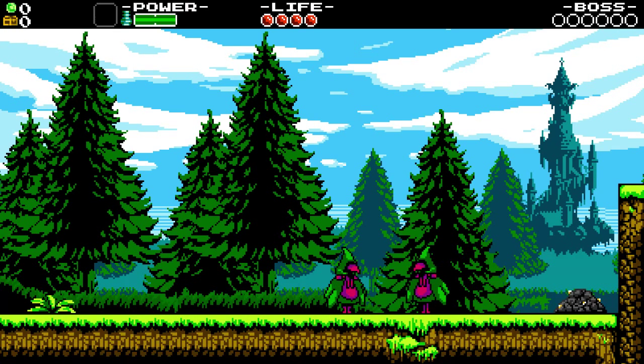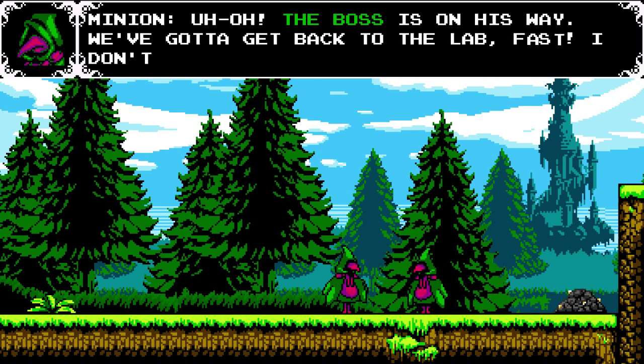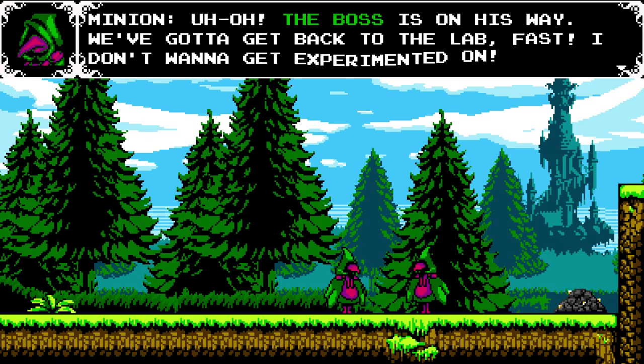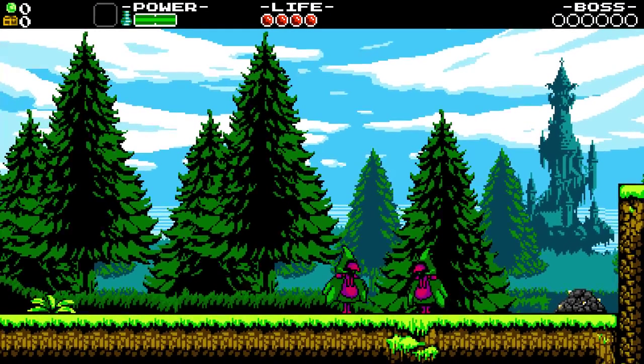I've left the volume up a little bit because this game has an absolutely amazing soundtrack, and I'll make sure that comes through. The boss is on his way — we've got to get back to the lab fast. Just hold square to charge and a bomb bursts out. So I won't be going for any speed records at the start, just for the sake of explaining mechanics.